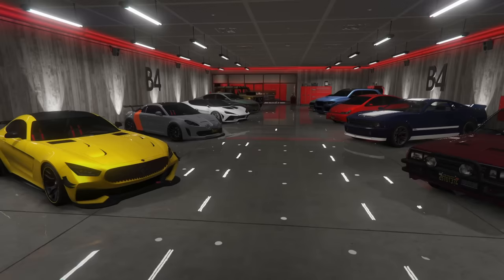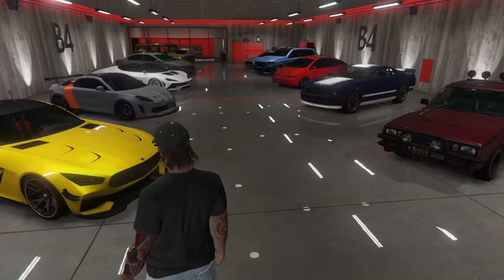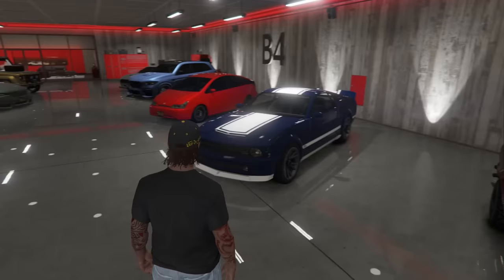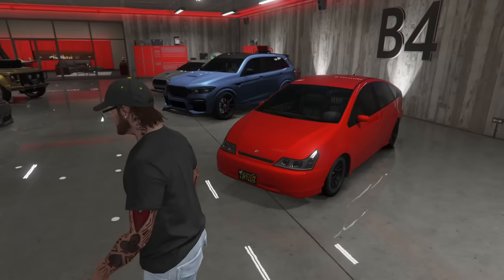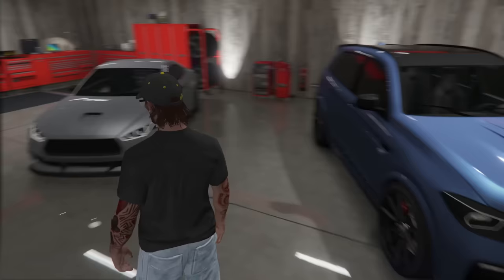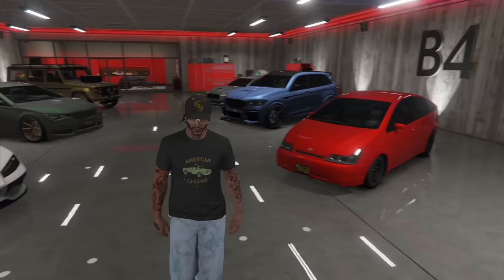On level four we have another very random assortment of cars. A Karen Boar — pretty cool, pretty neat car. A Benefactor Schlagen GT — I think that's the third one we've seen. A Vapid Dominator from a recent Top Gear challenge. A Tundra Pantheer, a Pegasi Zaruso, a Karen Dilettante from one of the first Manhunts ever, an Ubermacht Rebla GTS from a Top Gear challenge, an Ubermacht Oracle, a Benefactor Dubsta 2, and an Obey 8F Drafter — the second one we've seen. This garage is relatively random — absolutely no consistency in here.